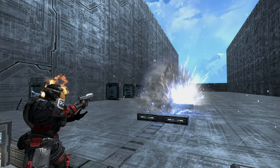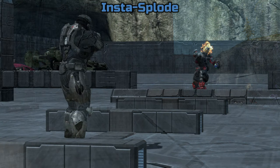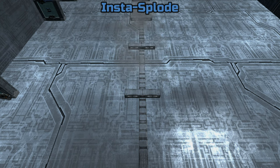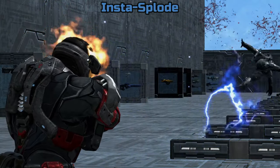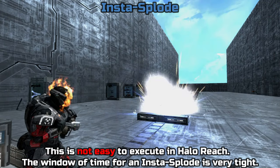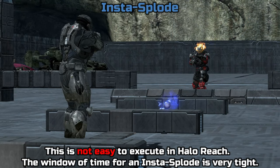Now before I sign off this video, there's one more special technique you can do with these grenades. That technique is called the Instaspload. The Instaspload is a tech that involves throwing one plasma grenade that acts as a setup for the second plasma grenade. Once the first plasma grenade is about to blow, throw the second plasma grenade in the trajectory you want it to go, and the first plasma grenade will explode launching the second plasma grenade, which results in it instantly exploding — hence, the Instaspload. Now I could go into further detail about this tech, as there is a little more to it and a history with a particular individual who used this tech in pro play, but that is the main definition you need to know about the Instaspload.